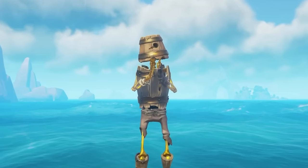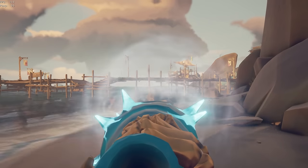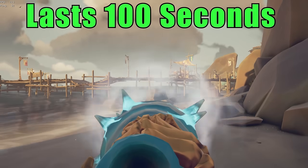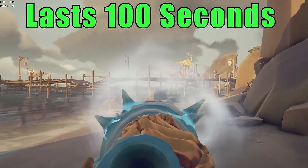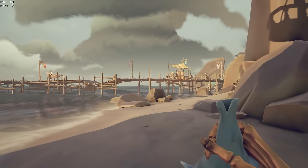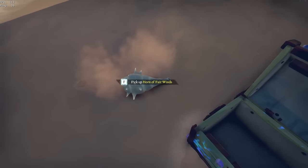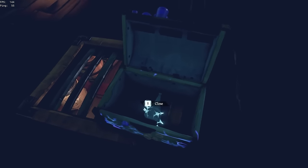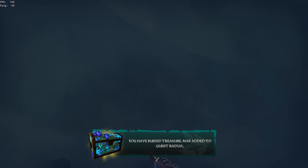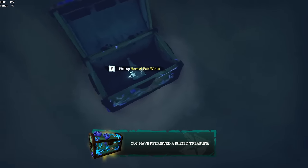So you're probably wondering, how long can you actually use the Horn of Fair Winds for? It lasts for 100 seconds. The more you continue to blow and use it, the more its color starts to fade away, until it becomes completely faded and can no longer blow. If you want to reset its durability and get it back to max, you can put it in a treasure chest, bury it, re-dig up the treasure chest, and it'll be reset.